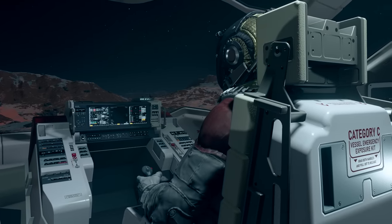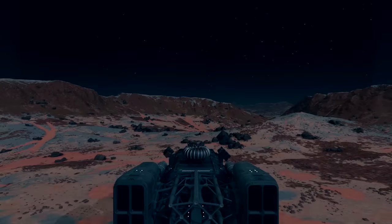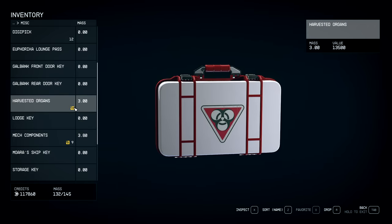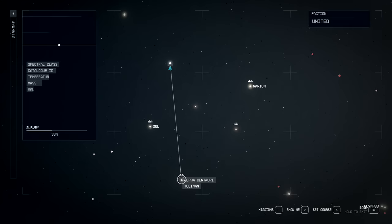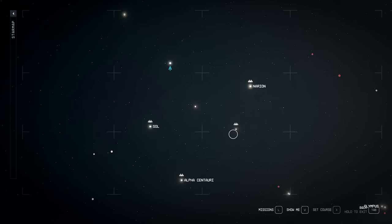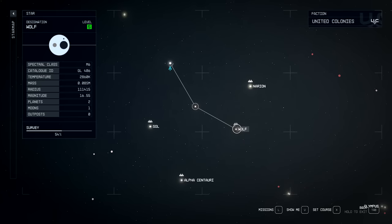Now what are you going to do with it? We're going to show you. To sell these, we're going to head to the Wolf system. Wolf is not too far from Alpha Centauri — it is right above it, a little bit up and to the right. You want to stay away from any of the big cities, any outposts, anything like that. Go straight to Wolf after you get some contraband and sell it.